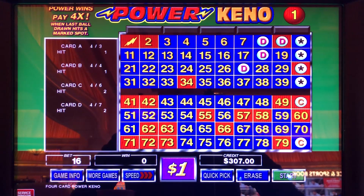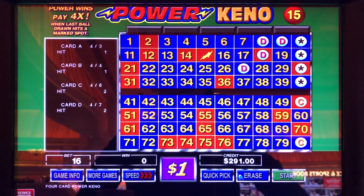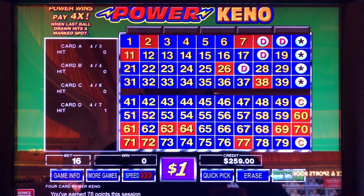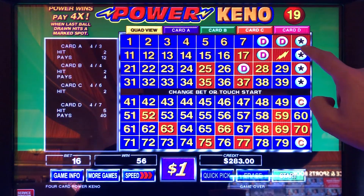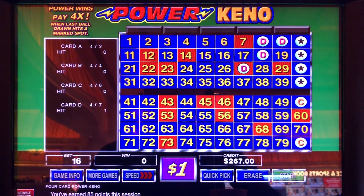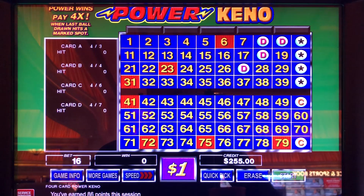Come on, 10 or 20. $16 a draw — surely we should catch a nice win here. Even a double up of our money would be great. We have $303 to start, let's get it to $606. Come on, 20. Oh my God, that could have been huge — that would have been one, two, three, four, five, six out of seven with the power number. Just out of curiosity I need to see what that would have been. That would have been a hand pay — it would have been $1,200. A lousy one, but I'll take it.